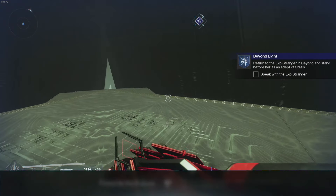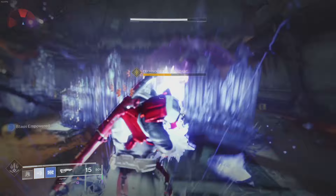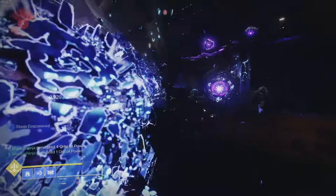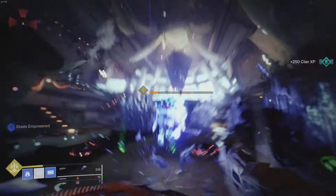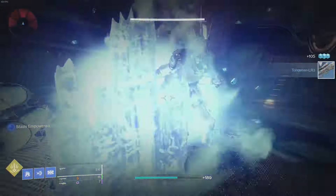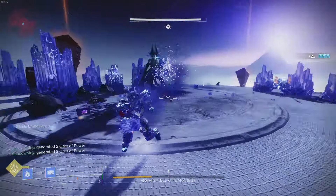If the grind isn't for you, you have to get to at least about 1160 to complete the campaign. But if you want to do it comfortably, you should probably reach the soft cap — around 1200 — and then you can fly through the campaign. You can also do this on all other subclasses; completing the campaign unlocks their subclass. So it's important that you reach 1200 to cruise through the campaign.